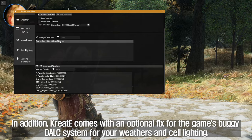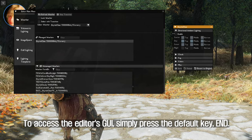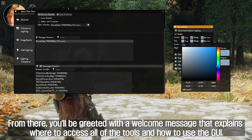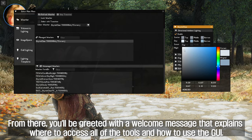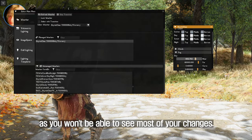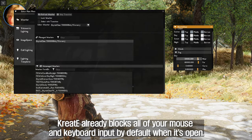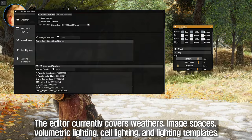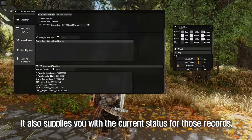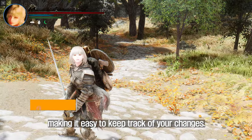CREATE comes with an optional fix for the game's buggy DALC system for weathers and cell lighting. To access the editor's GUI, simply press the default key, END. You'll be greeted with a welcome message that explains where to access all of the tools and how to use the GUI. Note that you should not use the console while CREATE is open, as you won't be able to see most of your changes. CREATE blocks all mouse and keyboard input by default when open. The editor currently covers weathers, image spaces, volumetric lighting, cell lighting, and lighting templates, and supplies you with the current status for those records, including which ones are active.